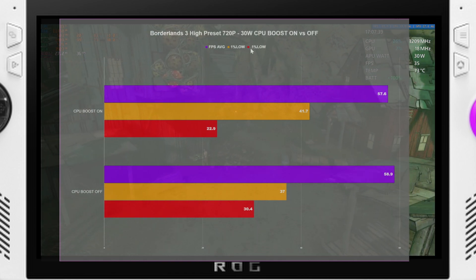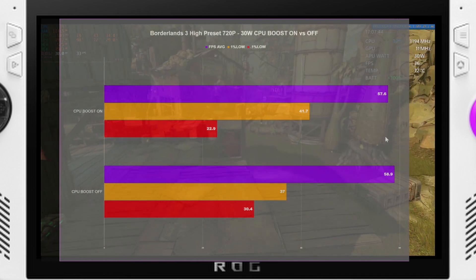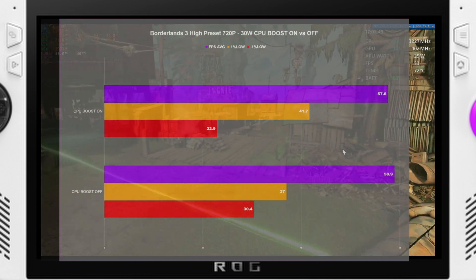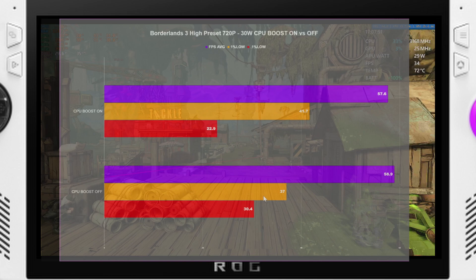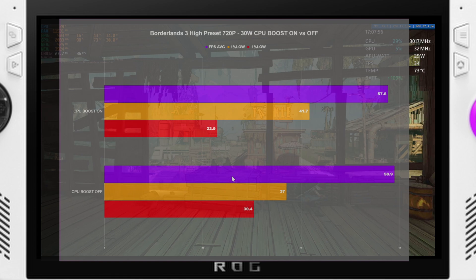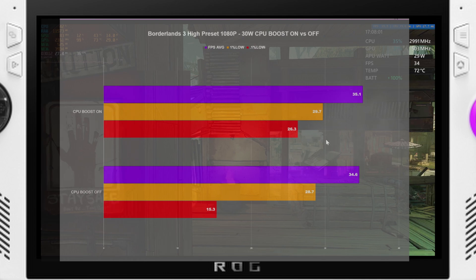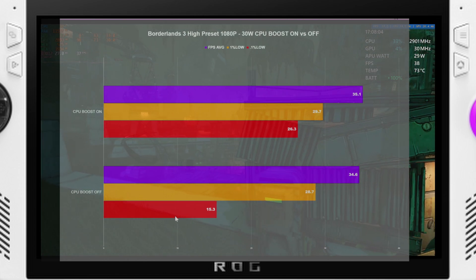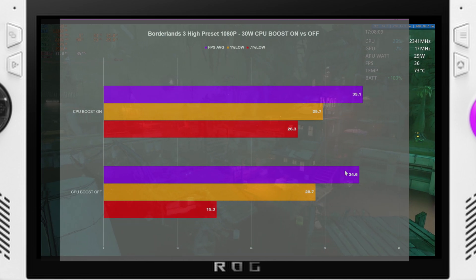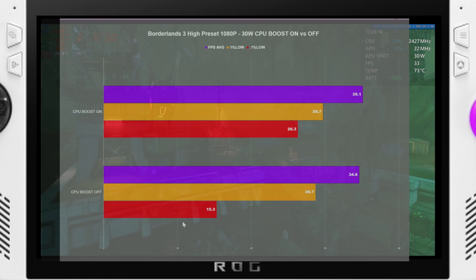Looking at 720p FPS averages for Borderlands 3, CPU boost off actually improved our FPS average. This is a three-run average — our 1% lows were a little bit worse but our 0.1% lows were a little bit better, so CPU boost off did a slightly better job here. Going over to 1080p it kind of balanced out — CPU boost off at the 0.1% lows did a little bit worse and the average was technically slightly worse, but nothing within margin of error.